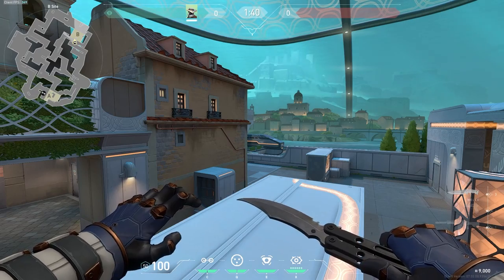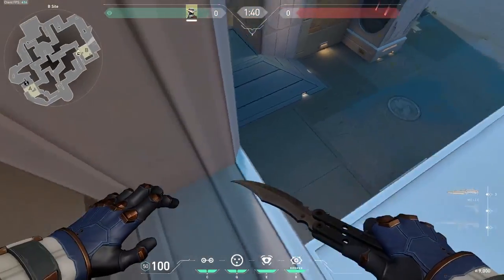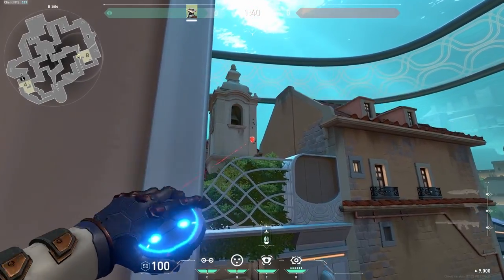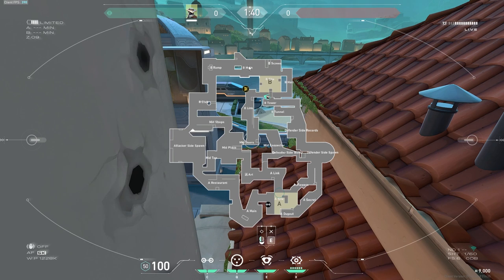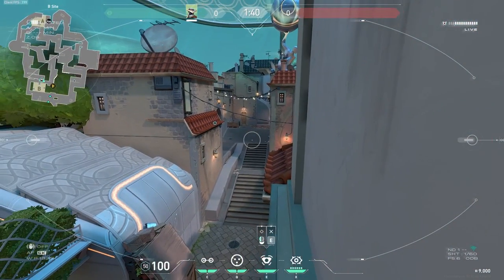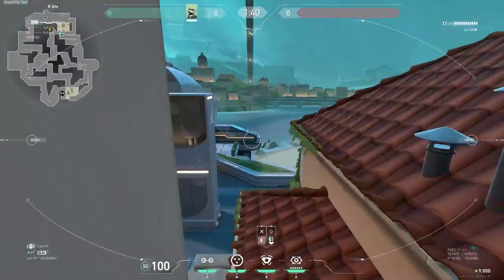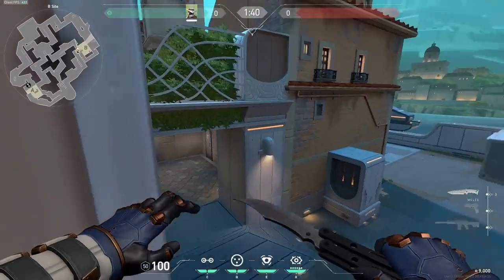If you want a cam that watches B site and gives you early information on B and watches mid, walk over here — you don't want to stand on this ledge, you want to walk as forward as you can onto this ledge — and aim at this gray area, then jump. You can see into B, see anybody hovering, see all five of them walking across. But you can also see someone's head peeking from back site or people pushing out of mid. So this is a pretty nice cam that lets you see a lot of everything — I would suggest learning this one.